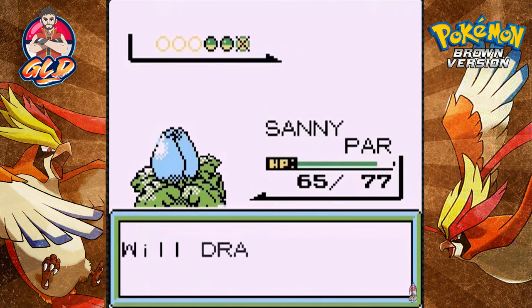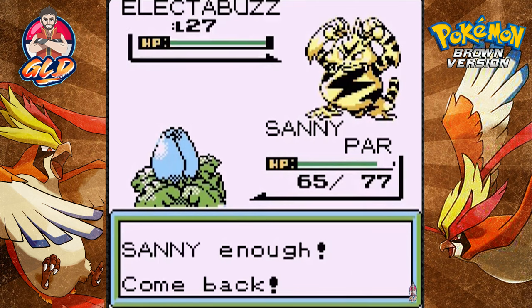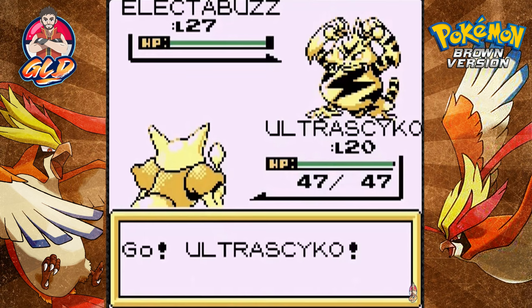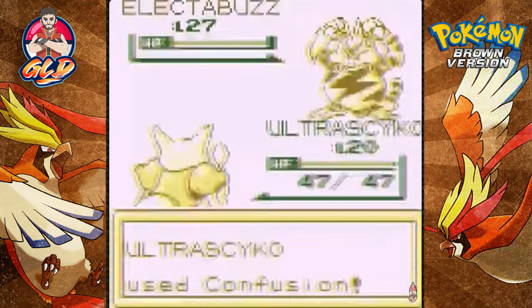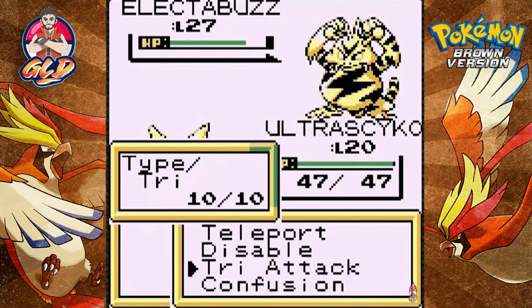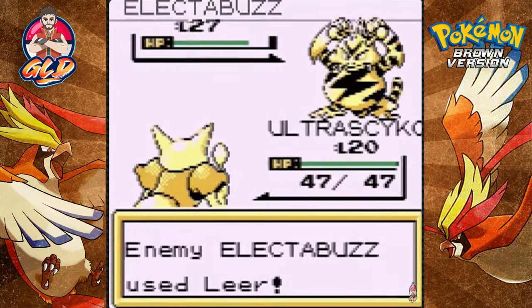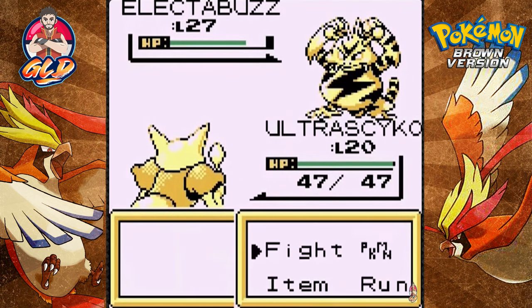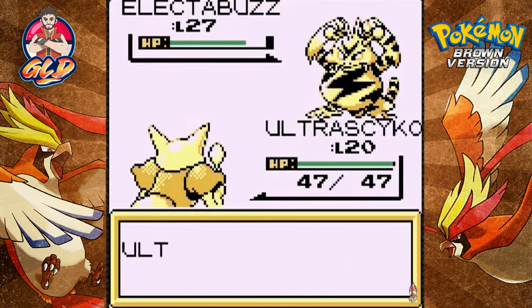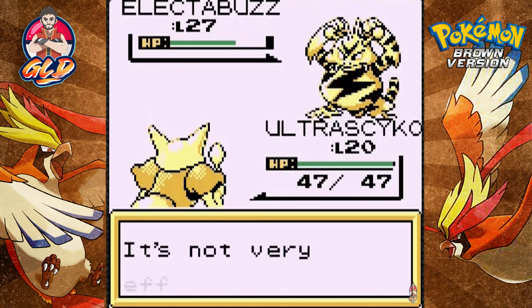Here comes an Electabuzz — let's go straight to Ultra Psycho for his psychic capabilities. Using Confusion. Let's go with Disable — I have a feeling I know what he's going to use. It failed. He's lowering my defense, but Quick Attack has been disabled, so he can't do much. Let's go for Tri Attack — not effective. Switching out to Bruce Lee.